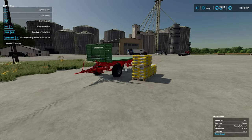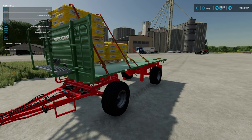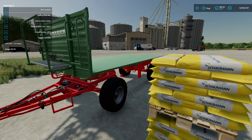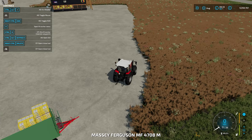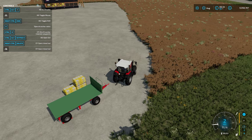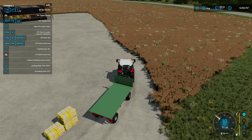That works with the trailer unhitched as well. If I pull forward and step away, we can still load and unload. A very nice feature if you want to leave a trailer parked at one of your production points and gradually load it up until it's full - really nice touch.